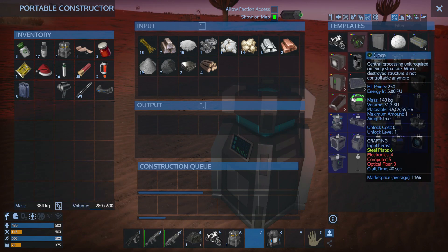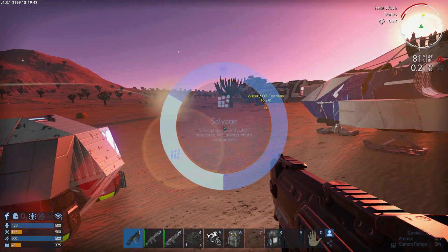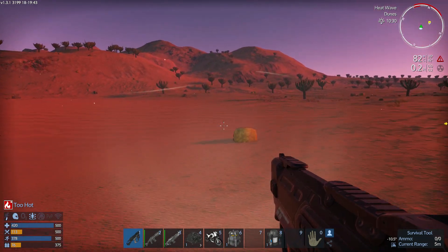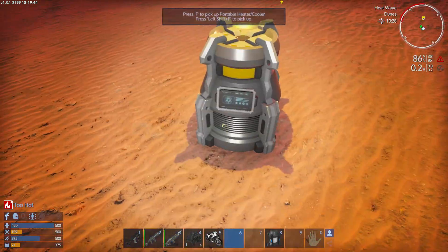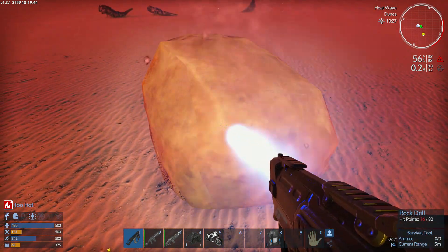Can I make a core? I cannot make a core - we need things. Let me go ahead and grab a couple of rocks real quick. Resource drill right there. Oh, it's too hot. We'll sit in the air conditioning while we're mining.